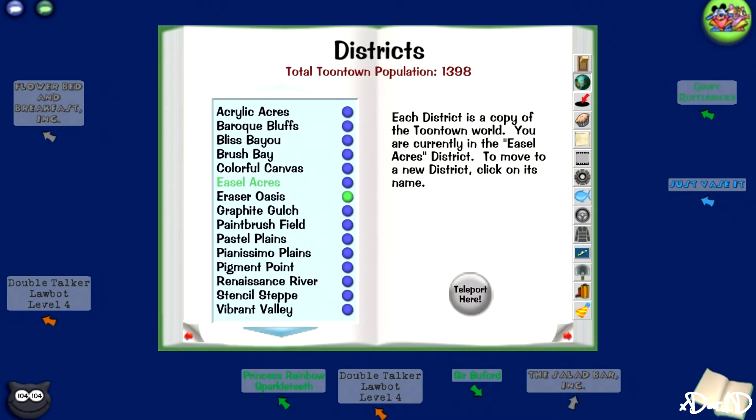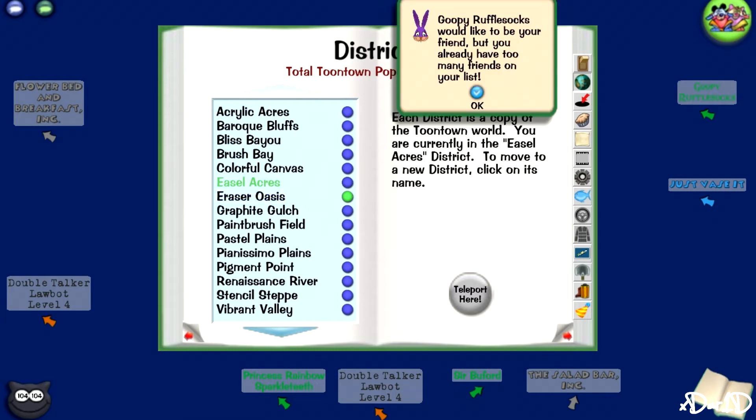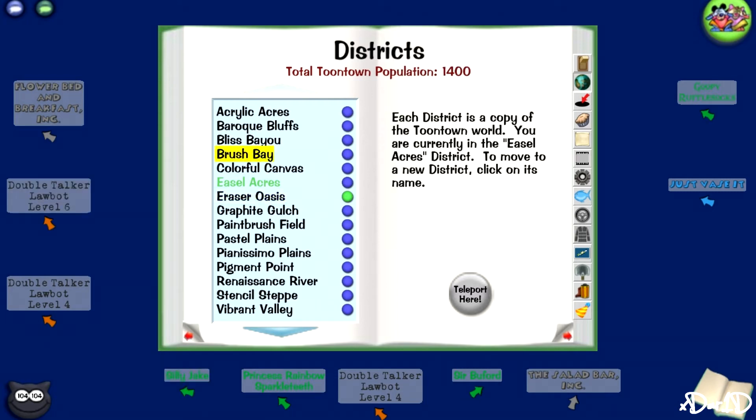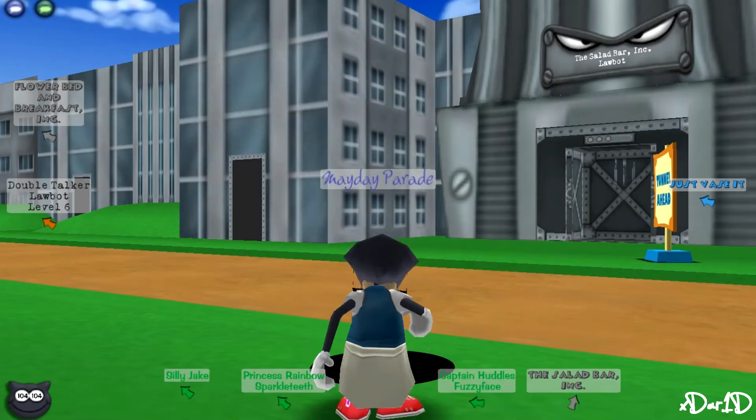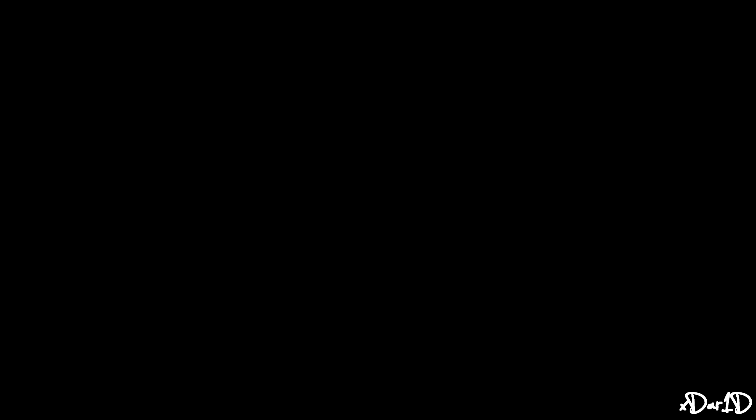The next tweak is to the district page in the sticker book. It now shows you the total amount of people on, and when you click on the district, you'll see if there's an invasion and how many people are in the district. Click on the green button and you'll be in the district.